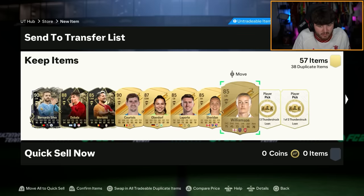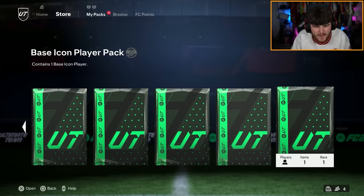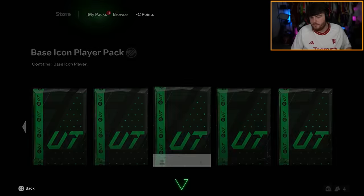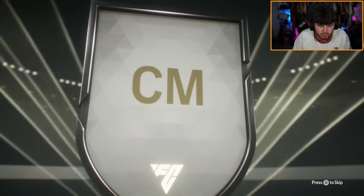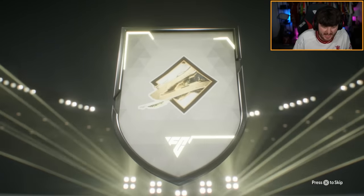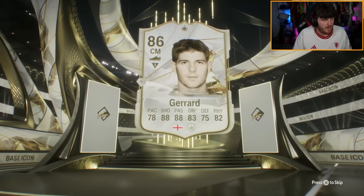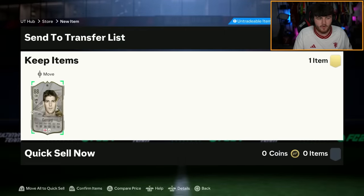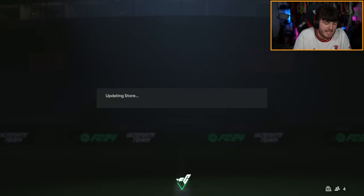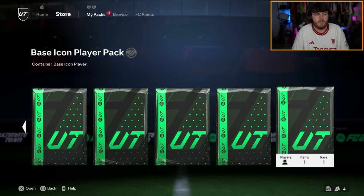On to my second account now for three icon packs and then store packs. Come on, can we get off to a great start? I'm not going to lie — that first half from United was such a rollercoaster of emotions. Steven Gerrard is the first one — not ideal, not what you want to see, but it is what it is. Second one: good nation, German striker.